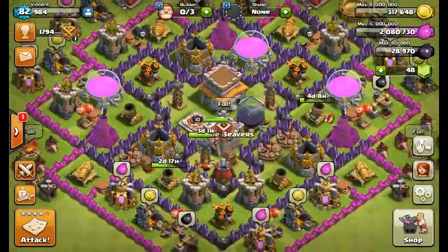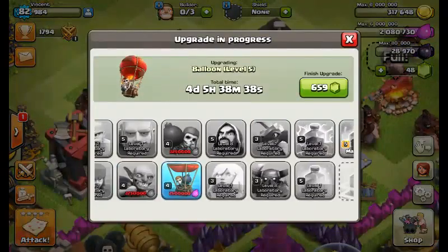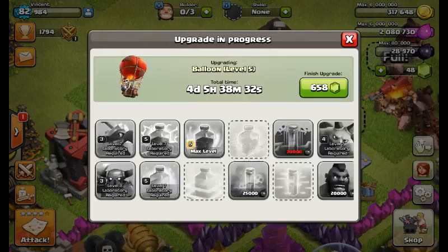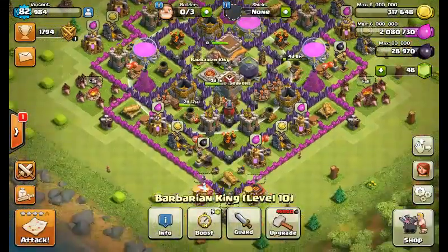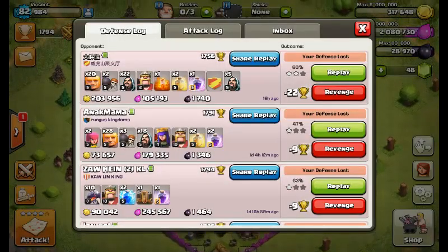If you think I could use my deck better, leave it in the comments below. Also tell me: after this, should I be researching my golem to level two, or anything else for dark elixir troops? I'm saving up since my Barbarian King is level 10 and I can't upgrade it any further.